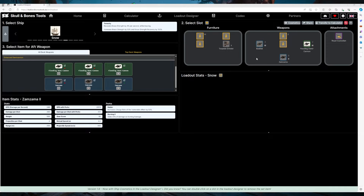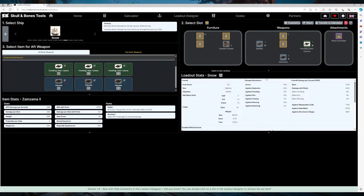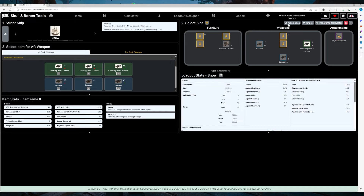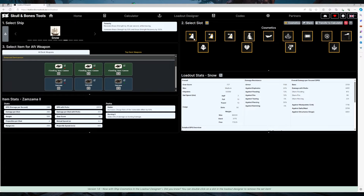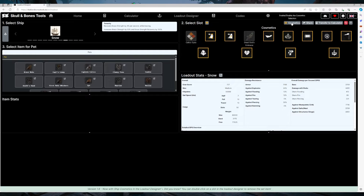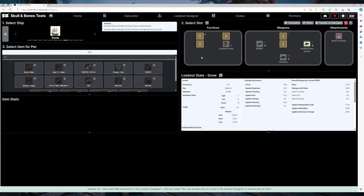You've got the overall damage per second and you can try and min-max your whole build. You can even download it. With a build, if you want to share your specific build and the way it looks, you can click on this tab up here on the top right, click on cosmetics, go ahead and equip your cosmetics on your ship. When you share, they'll get the loadout and they'll also understand what cosmetics you've got on your build.